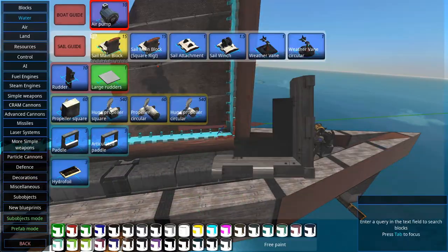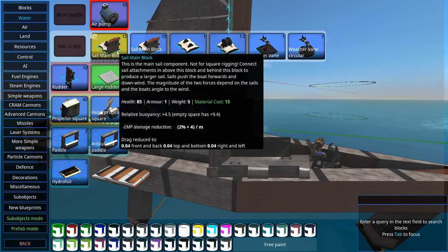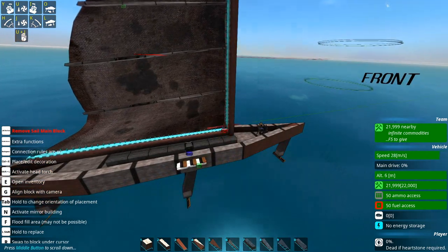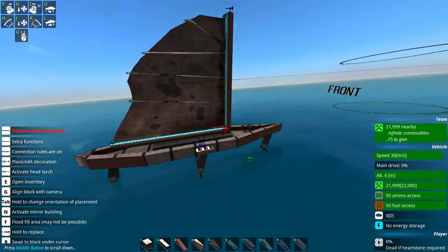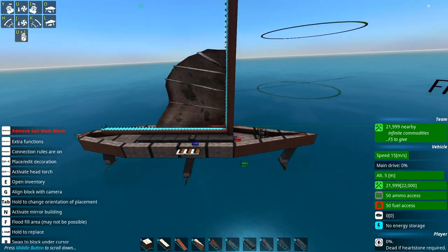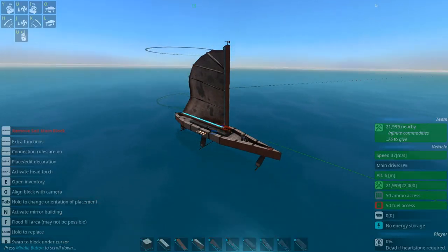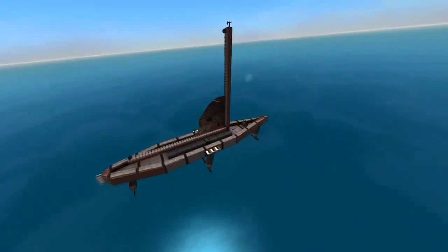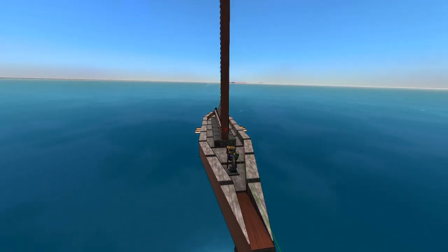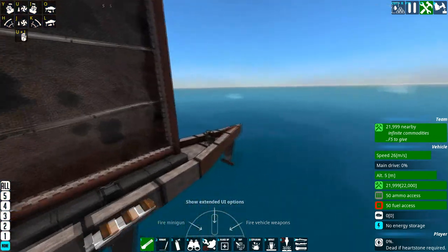Speaking of the main block, I do tend to find that the regular main block works better than the square one. I have trouble figuring out why that is, but the regular one just seems to give you better speed. Square sails just don't seem to work quite as well as the non-square ones. Also, sails seem to work better when arranged parallel or in the same direction as the hull — there's kind of these things arranged in a line. This little yacht is skimming along quite nicely at over 20 meters per second.